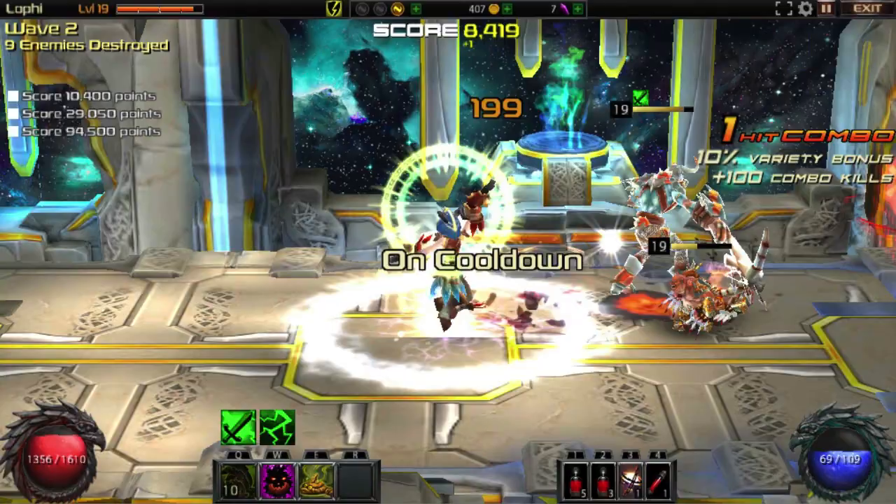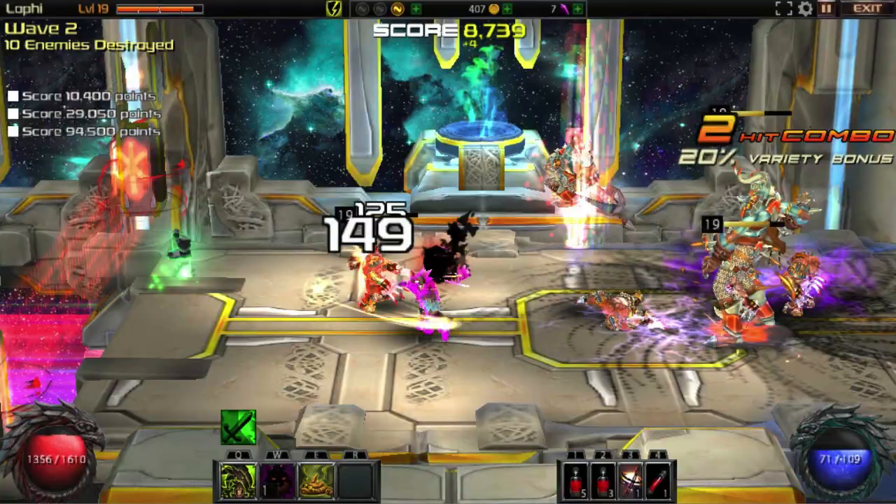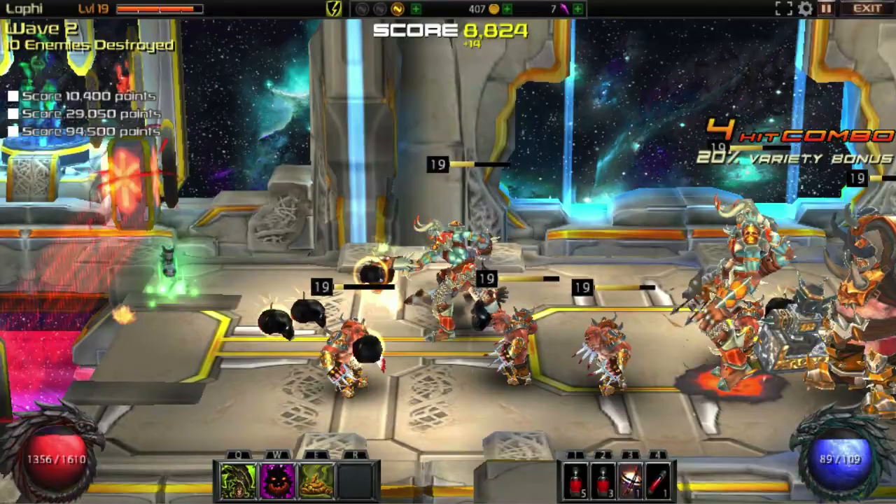On top of that you have different abilities which you can put onto your hotbar down the bottom left. You can add up to four different abilities which depend on how you build your character. You select those through the skill tree which I'll show a little bit later on. At the moment I have three abilities on my druid-like character whose name is Lofi.